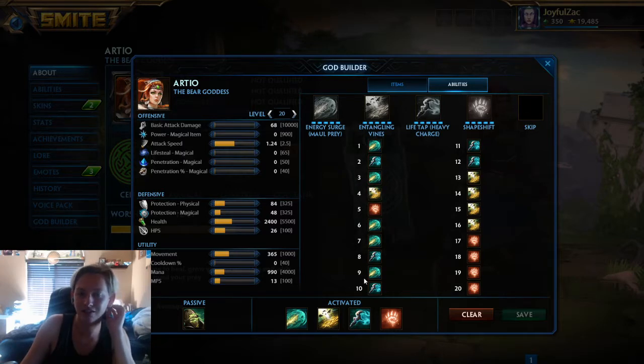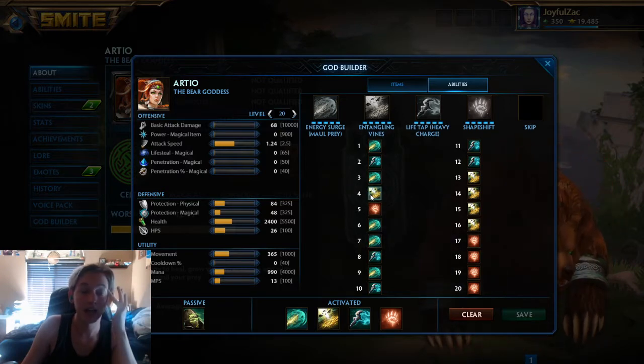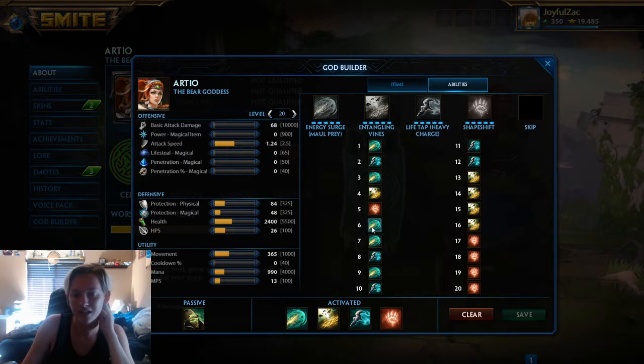Level four, I got Entangled Vines or Ferocious Roar — it's up to you, whichever you want. You can get your two, or you can put another point into your three. Three's more damage; your two is just really CC, which I think is strong no matter what. Level five, you're gonna put a point into your ult because it gives you mana regen and movement speed — you really need the mana regen on her because you are a stance switcher. Then you're gonna max the three after one, then max the two, then max the ult because you're forced to.